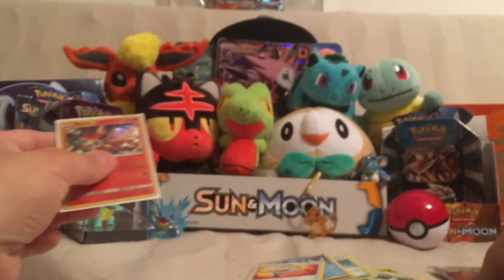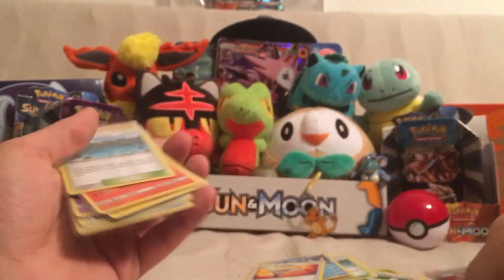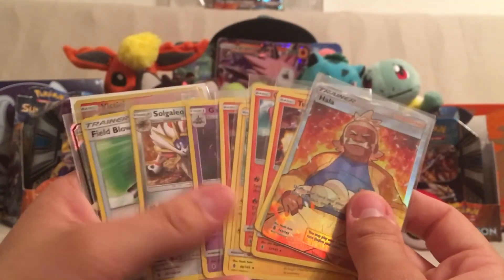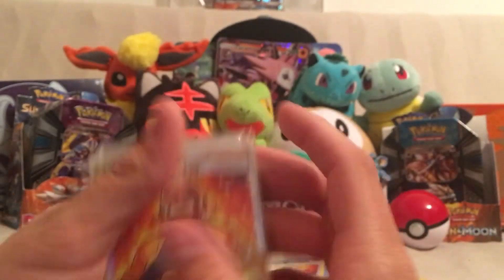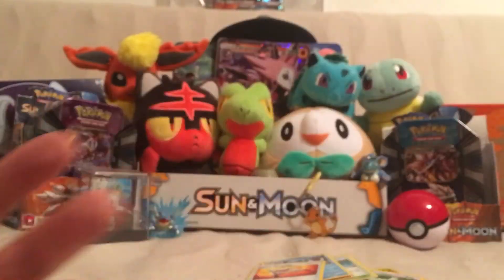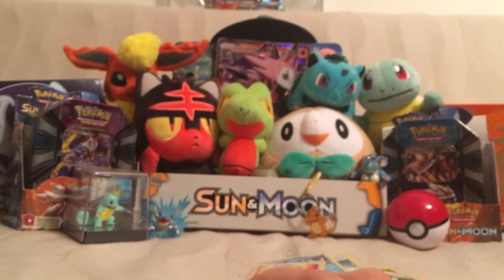A lot of good cards, guys. Our most notables: the Full Art Hala, some Brooklet Hills, Tapu Koko GX, Salazzle, and Victini. Awesome pulls from this set! I'm so excited for this, and you're going to see me open a lot of this set — I can tell you that right now.